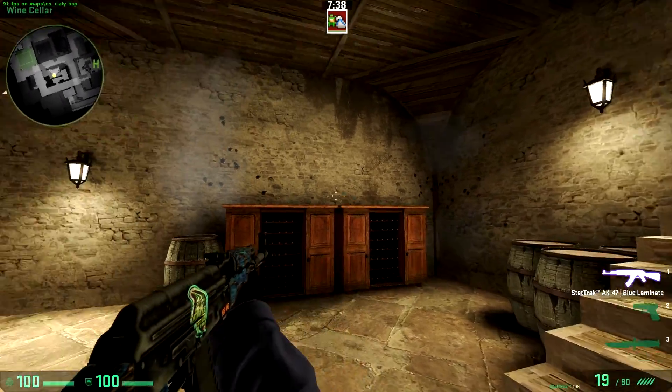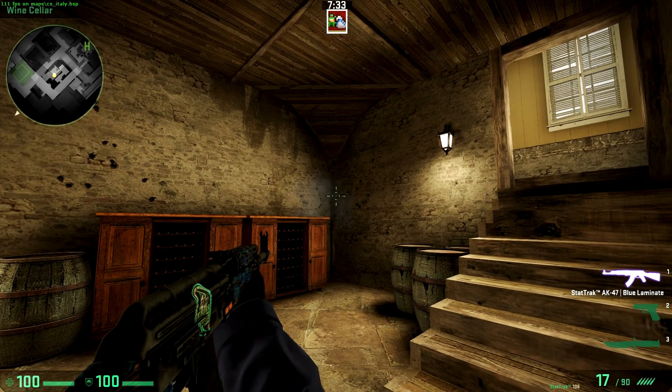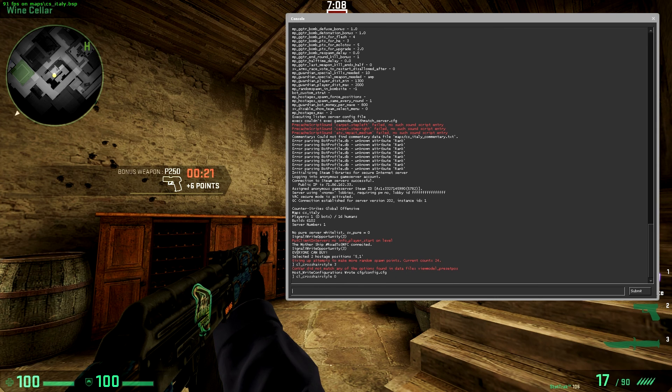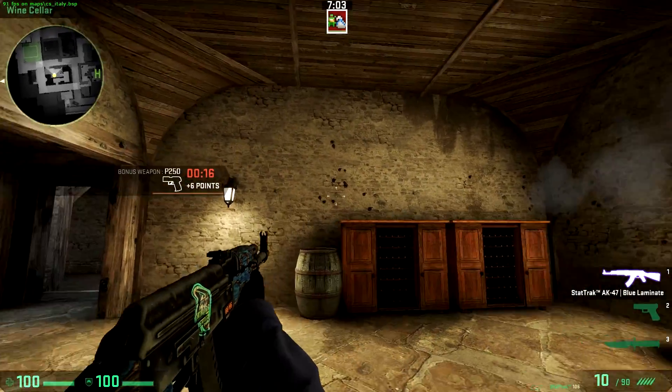That's as easy as it gets for most people, but if for some reason that doesn't work, all you have to do is open your console. If you don't know how to open the console, I've made a video on that — it'll be in the top left annotation and in the description. If you already know how, hit your console key and type in 'cl_crosshair_style 0'. Most people try 1 and wonder why it's not working, but it's actually 0, and then you get your default crosshair.